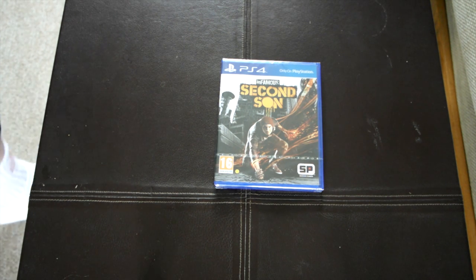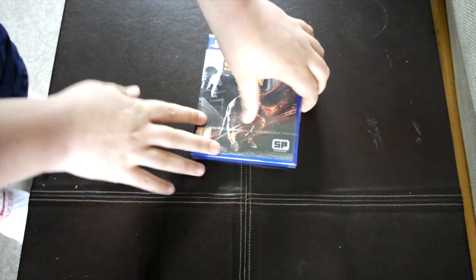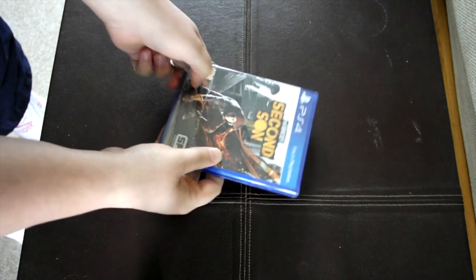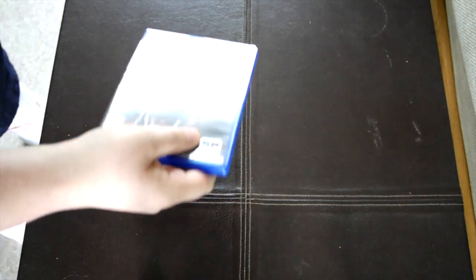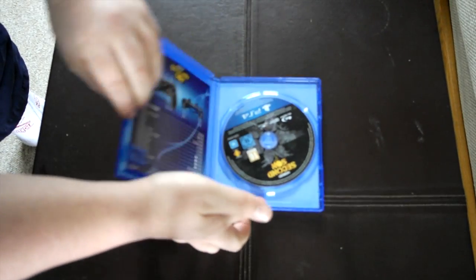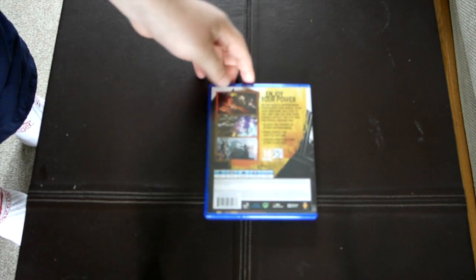I'm just going to get some scissors. So I've just got some scissors, I'm going to cut down here. There was a little pull tab where you could just peel it off — didn't see that. Pop this open. You see our game there, and just the contents of the box. And then on the back you see some game pictures.